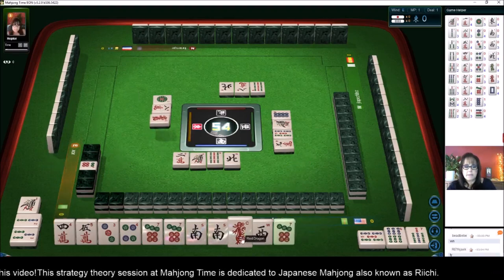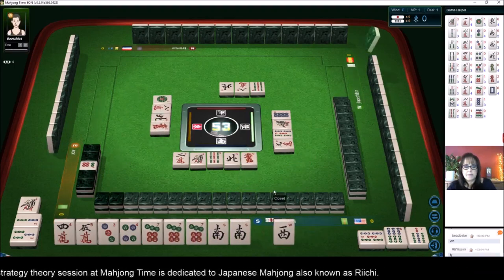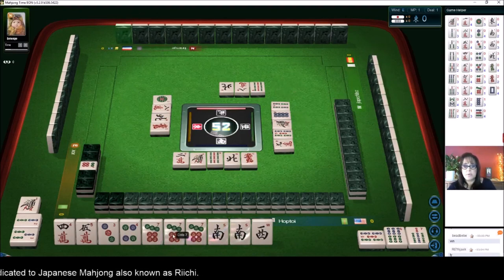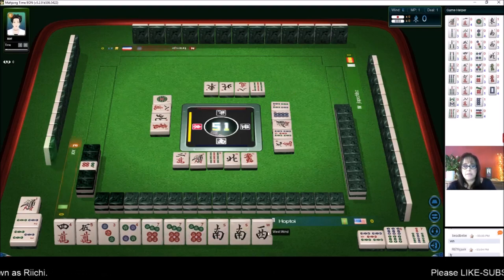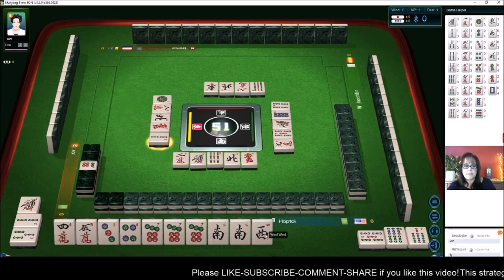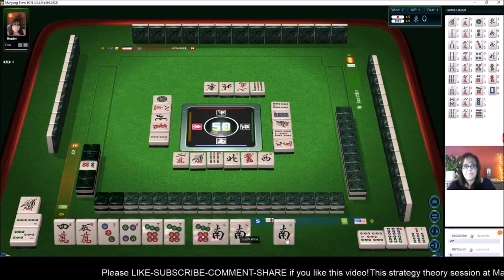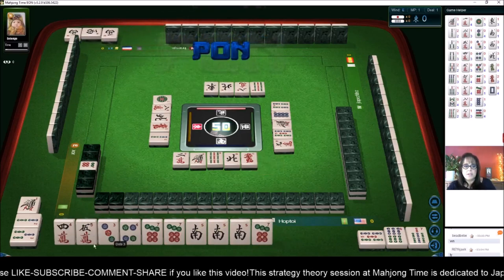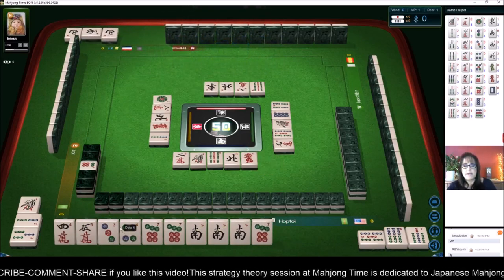Red dragon — that is a Pon candidate. We still need a pair if we happen to use that as a Pon. We'll keep it and get rid of the west. Two bamboos — we got the south! West discard. Let's get rid of the seven and Chi here. If we can Chi one of these, we'll be ready to win.